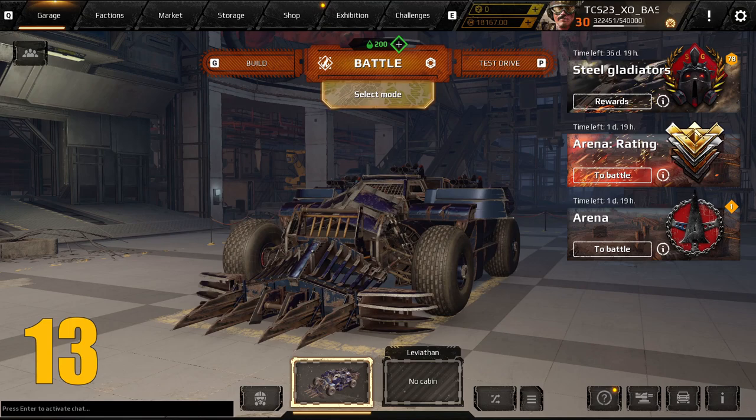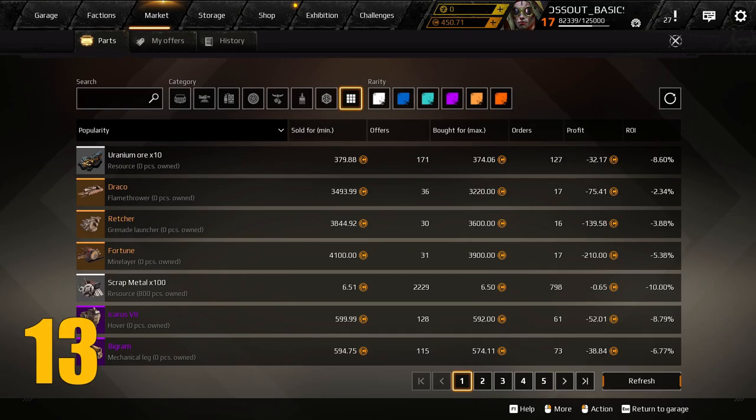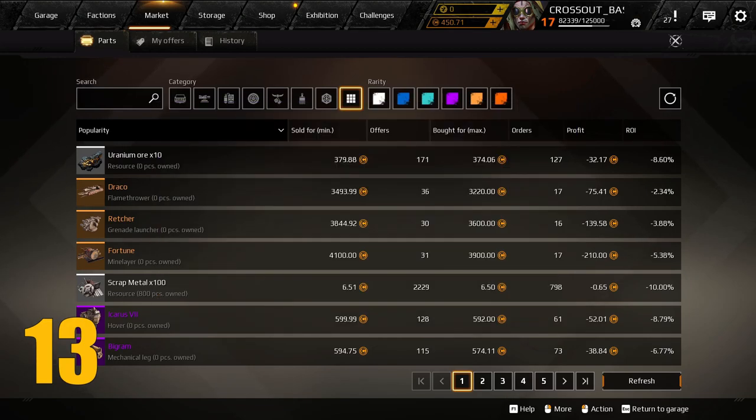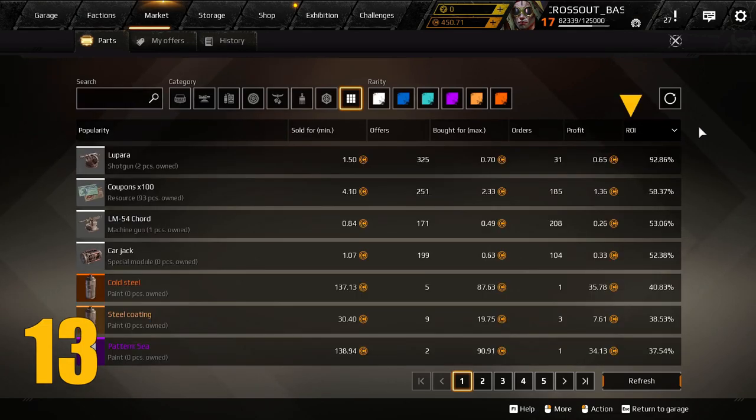Number 13: once you have access to the Crossout Market, there are a lot of opportunities to make some free coins. One way to ensure you're getting a good deal is by watching my market guide for 2022. And if that doesn't interest you, you can always sort the market listings by return on investment — the higher the percentage, the better the deal.